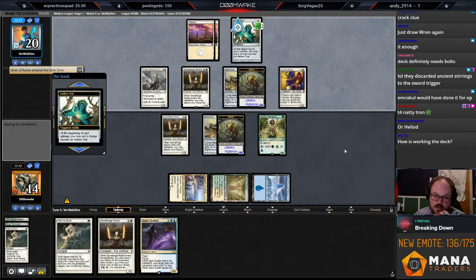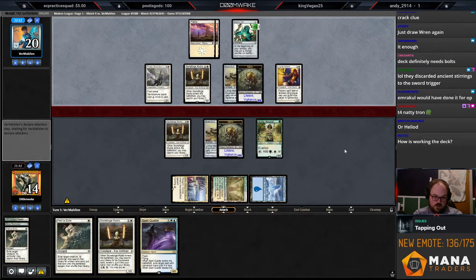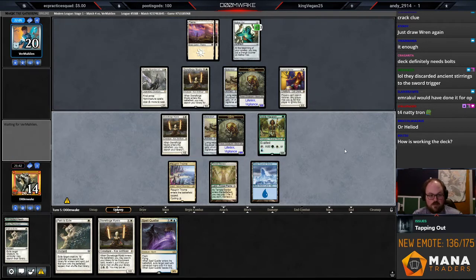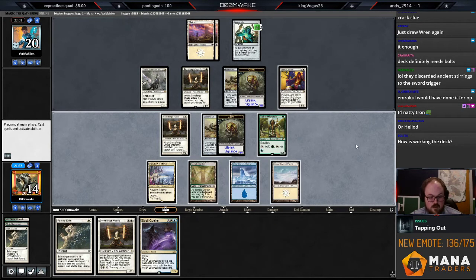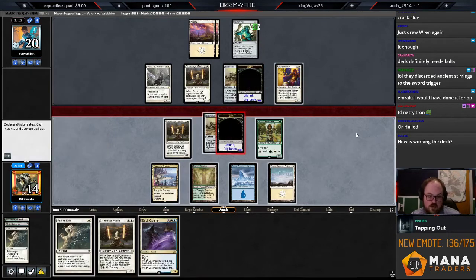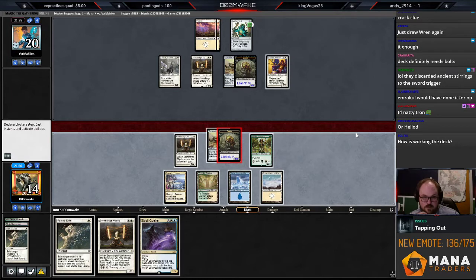Now they can't really attack. I guess we can trade Germ tokens, but they could have Flicker Wisp to flicker their own Germ token, which isn't great for me. But if they do that and I draw a non-fetch land I can just equip. Pretty sure if they attack I would block — they don't want to make that trade either. That's a very good draw. I can play land, attack for five, and if they want to trade they have to put another creature in front.